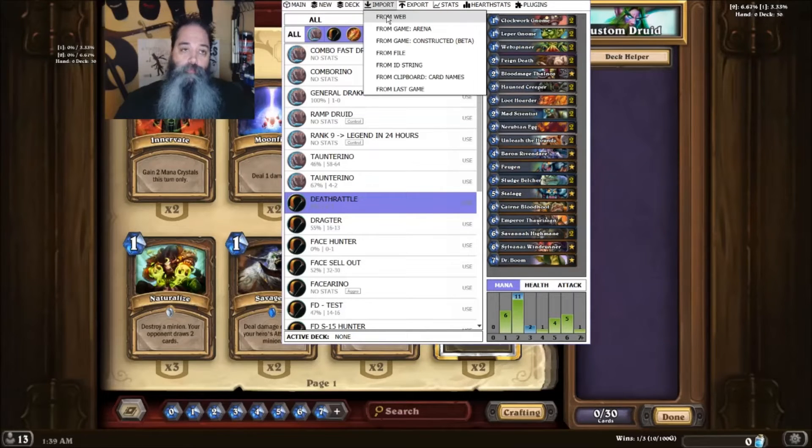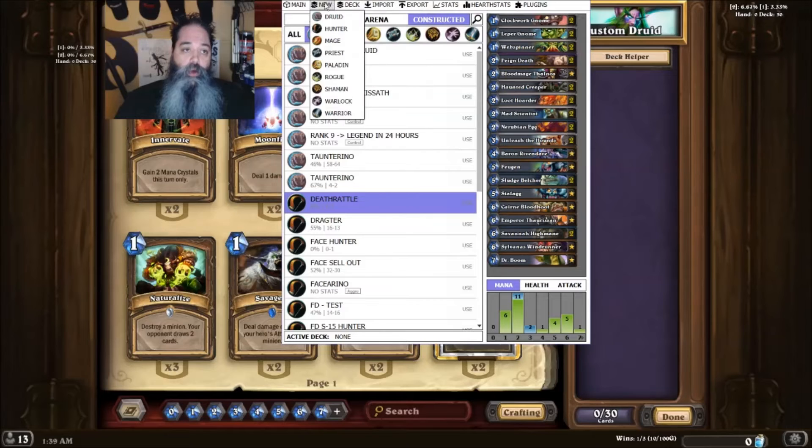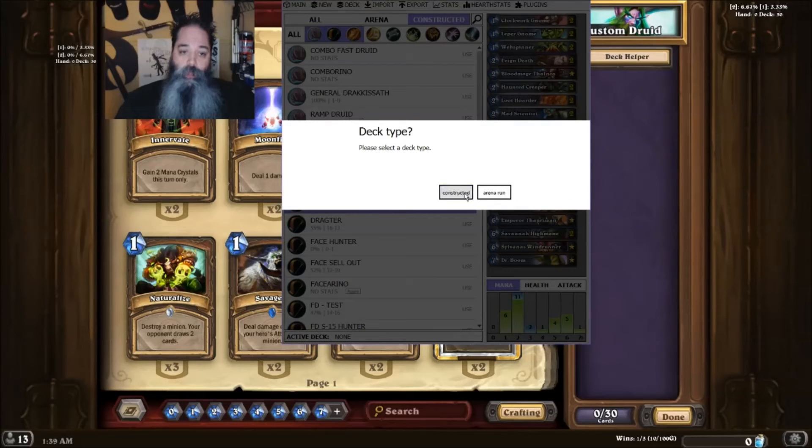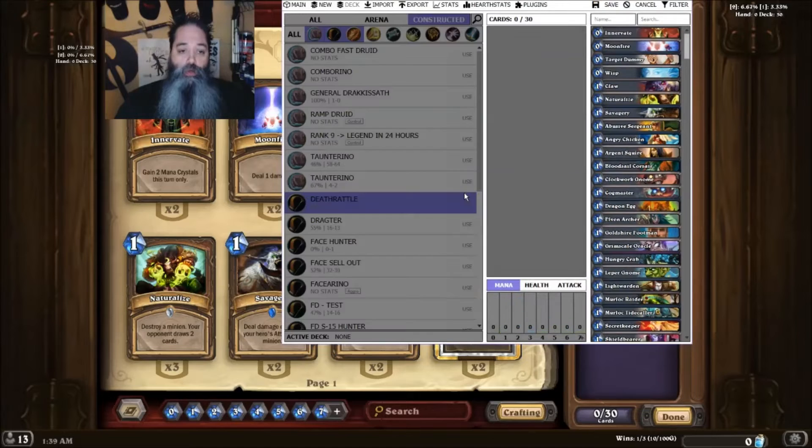That's where I got a lot of mine from. You might say, well, I'm new to Hearthstone — I don't know what deck to use, what's a good one, what are people using right now? So you simply, very easily, click New. I already know what I'm going to make — I'm going to click New, make a Druid deck, and it is going to be Constructed. Click the Constructed choice. Alright, that's done and that's ready.